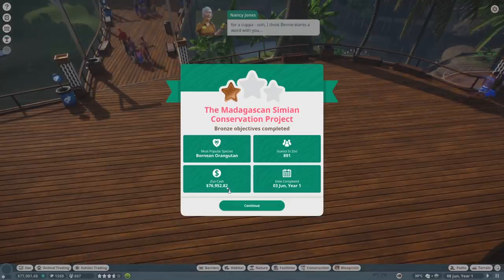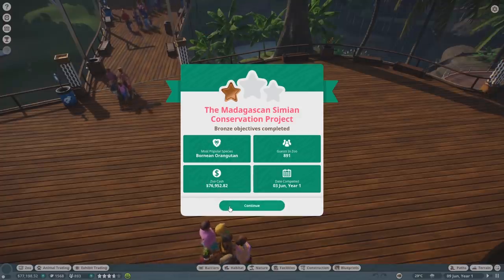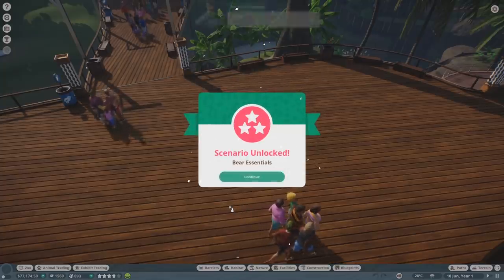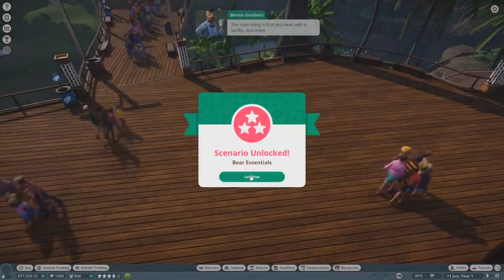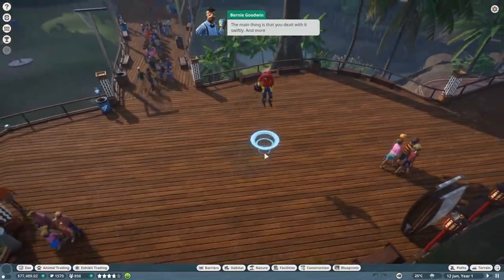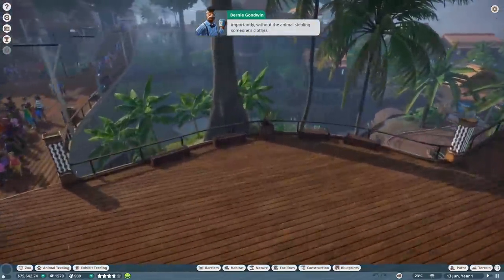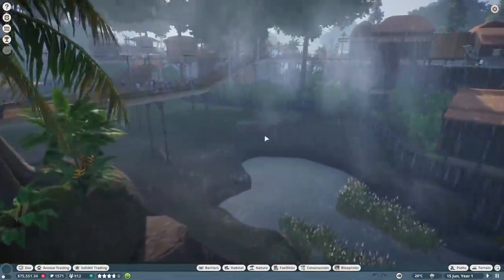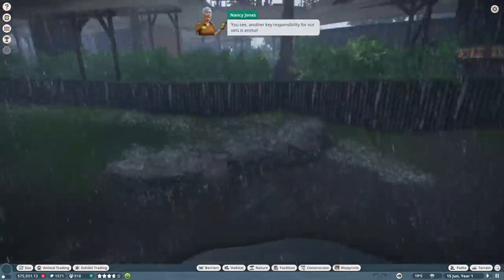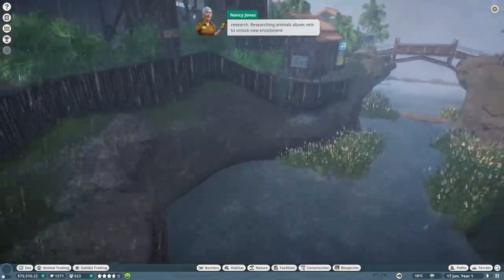Bernie wants a word with you. I hear you had a bit of an issue with an escaped bonobo. The main thing is that you dealt with it swiftly - and more importantly it's raining! Without the animals stealing someone's clothes, putting them on, and walking out of the front gate. Look at how it actually bounces off the rocks! Responsibility for our vets is animal research - researching animals allows vets to unlock new enrichment items, additional information for education resources, enhanced breeding programs, and improvements to food quality.